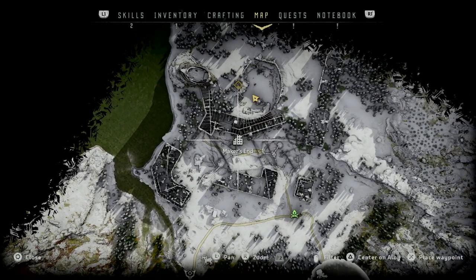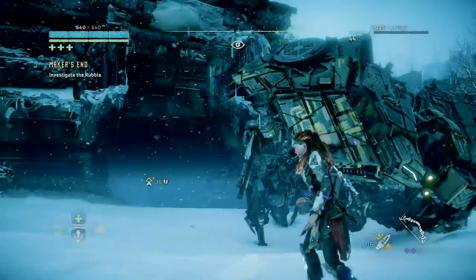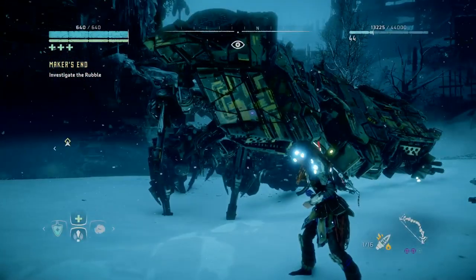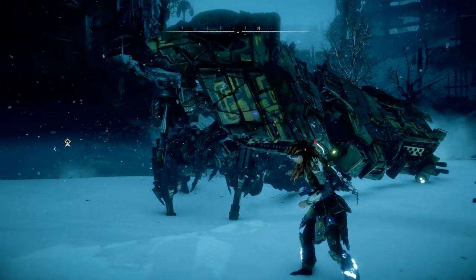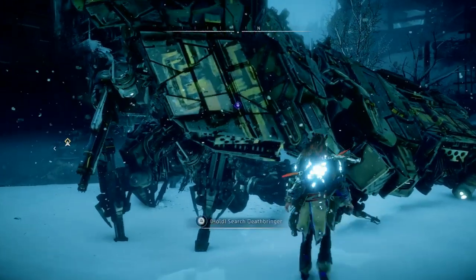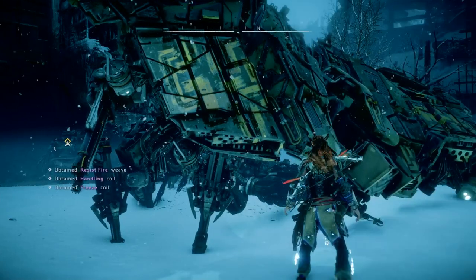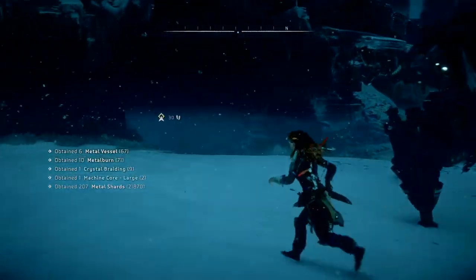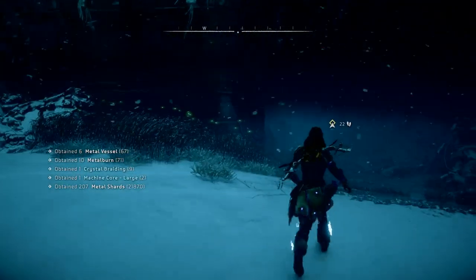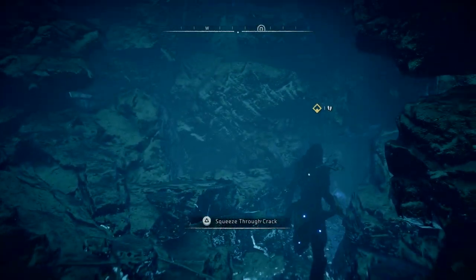So let's come out of the map — that's where I am at the moment. I've just killed the Deathbringer there, so you need to kill this. I used Fire Arrows. Let's go ahead and search it, see what it's got. It'll list everything there. So what you do now is you just follow the footstep and squeeze through to a cutscene.